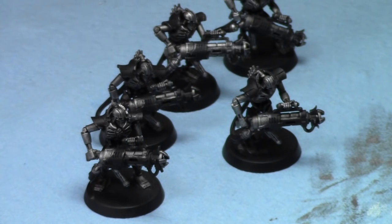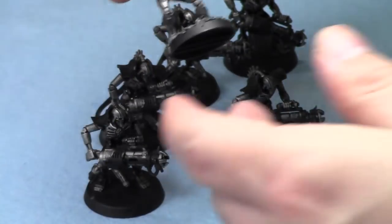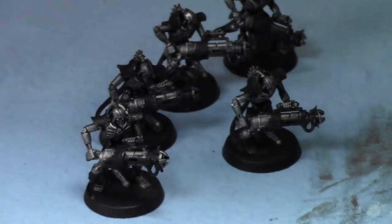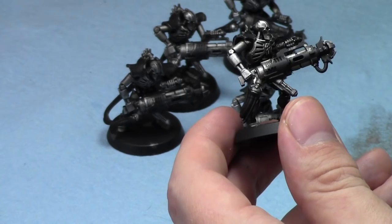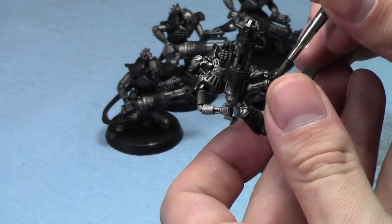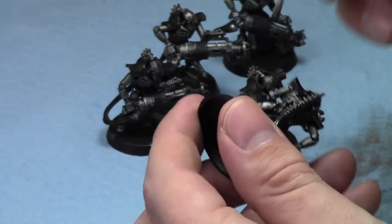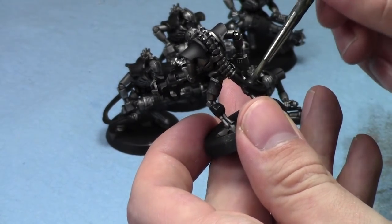This week I also painted up an entire squad of Death Marks. Here's the squad of Death Marks that are painted up — they'll be good for a battle report as well. Death Marks are basically one of the easiest auxiliary detachments to get a Decurian Detachment going, because you need to have an auxiliary detachment, and it could be anything like a squad of Death Marks.